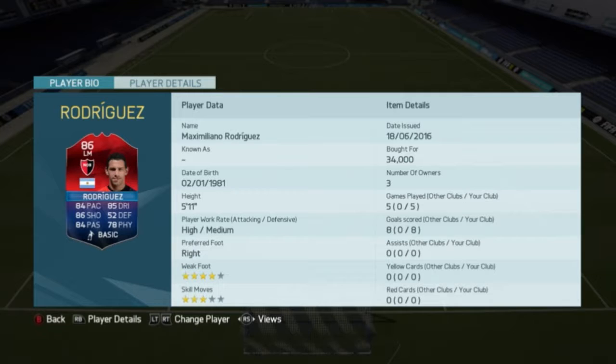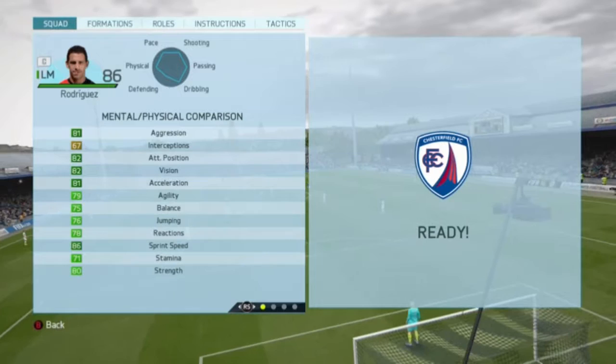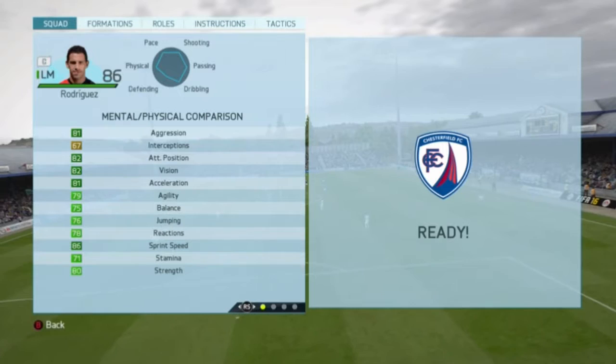Let's go to his in-game stats and talk more about them. In his mental and physical stats he got 81 aggression, 82 attack positioning, 82 vision, 81 acceleration, 79 agility, 86 sprint speed and 80 strength.